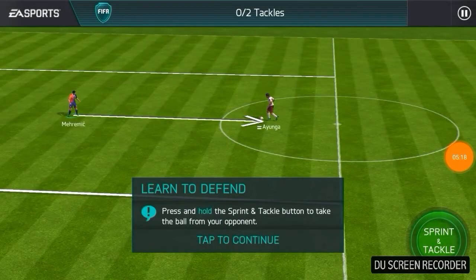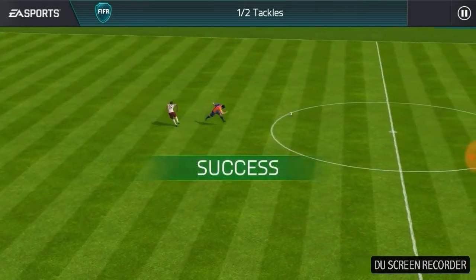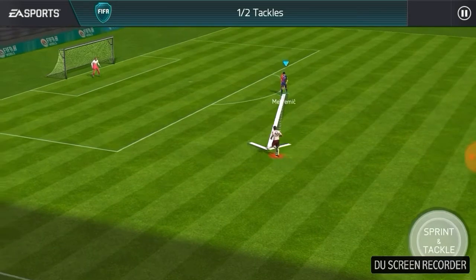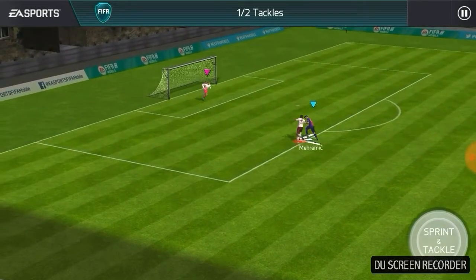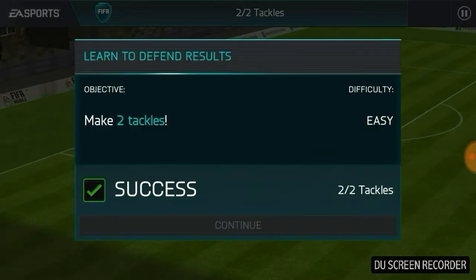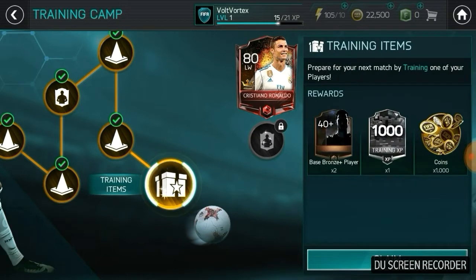This drill is to help us learn how to defend - sprint and tackle. Success. Press and hold to take the ball from your opponent. Success again, two out of two - and that's it.